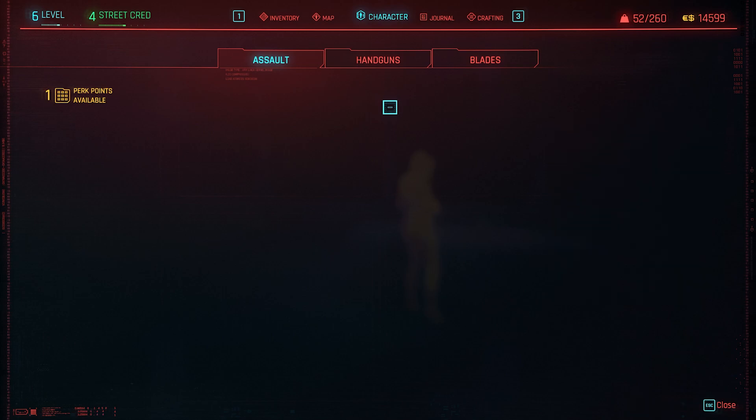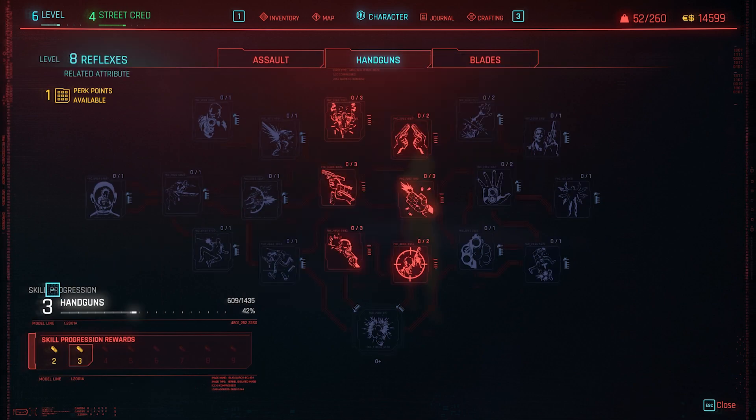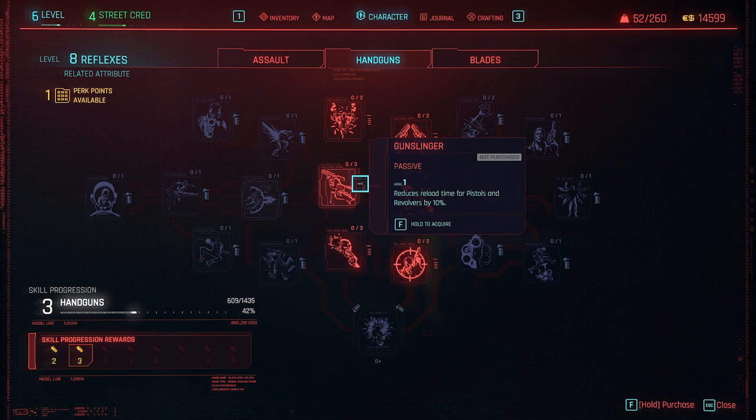If you go into one of the attributes you'll see they all have a skill progression reward which gives you bonuses such as extra damage, reduced reload time, and free perk points. For example, my skill progression in assault is at two, which is why I have the level two unlock here. In handguns I'm at three and I have an extra one that gives me a perk point. The way this works is by using the weapon — you can see I'm at 42% XP in handguns because I've been using handguns a lot. The more you use it, the more you level up and unlock these extra free bonuses.